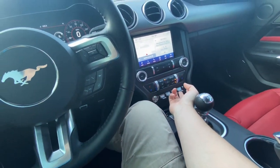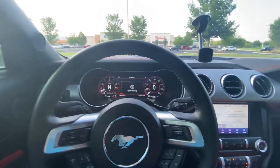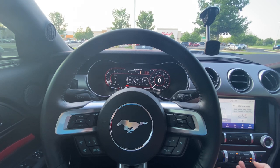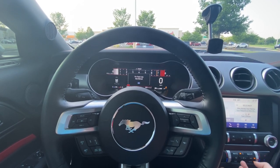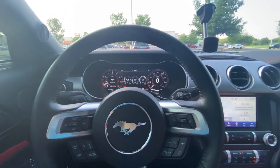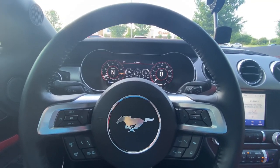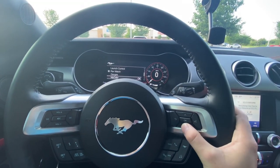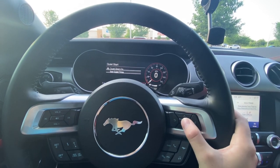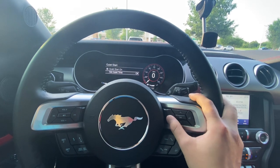Scrolling through the middle display you can see G-forces and engine stats — I like keeping those there. For steering, you can choose sport, comfort, or normal — I keep it in sport. Drive modes include My Mode, sport plus, track, and drag. With My Mode I have it set to open the exhaust in track mode. There's also quiet start: between 9 PM and 9 AM the car starts with the valves closed so it starts quietly and doesn't annoy the neighbors.